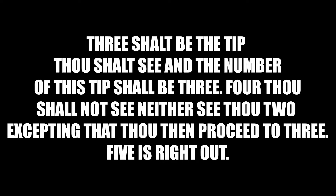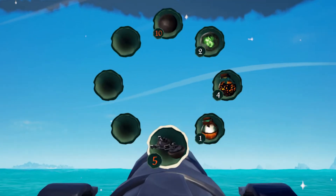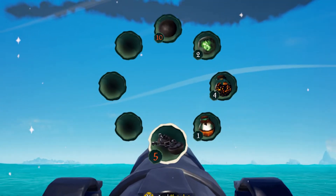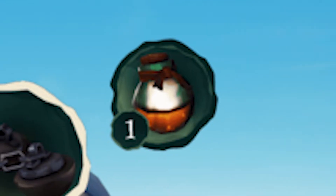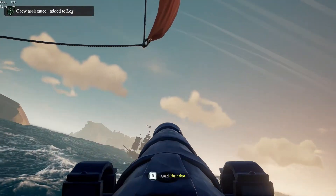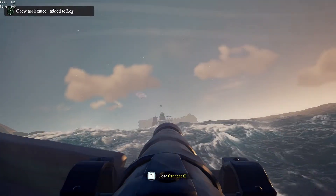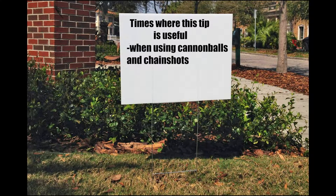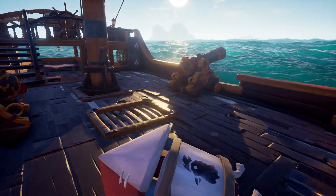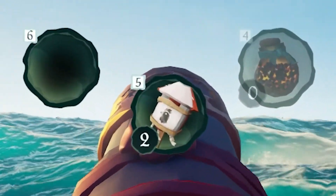The third tip is pressing Q on keyboard, or down on the D-pad, while at a cannon. This gives you a radial menu of everything you can load into the cannons, including cannonballs, cursed cannonballs, blunderbombs, firebombs, chainshots, and your pet cat. This makes firing way easier during a fight because it lets you switch quickly from chainshots to cannonballs once you knock down an enemy's mast and need to shoot their hull. It's also useful for fireworks — you don't have to hold your chicken firework in your hand. Just hold Q to access it.